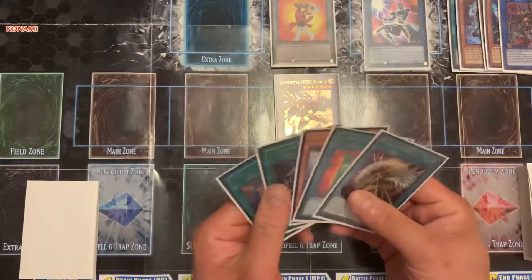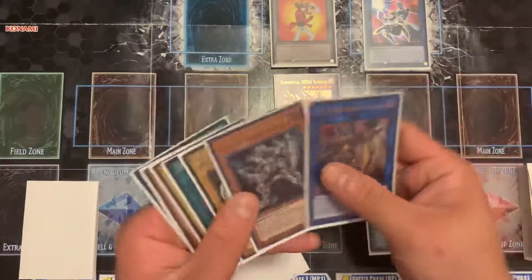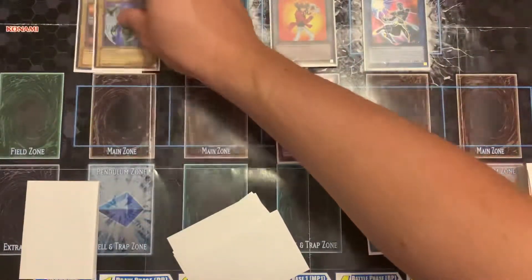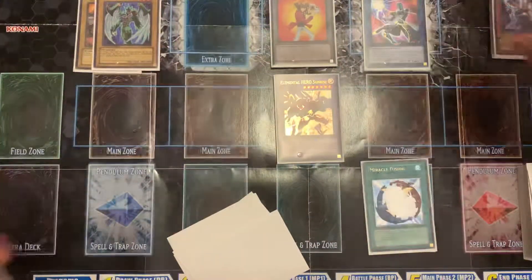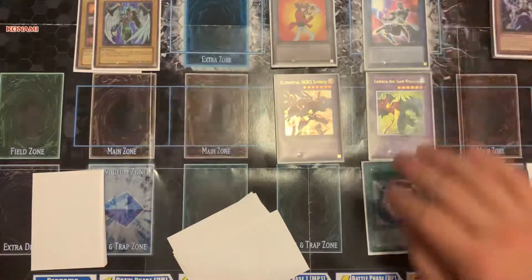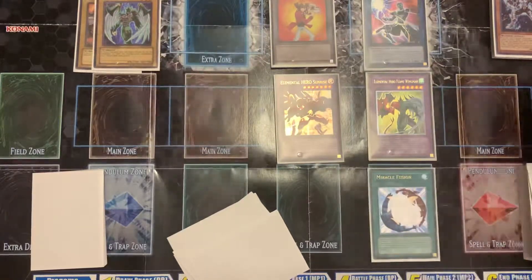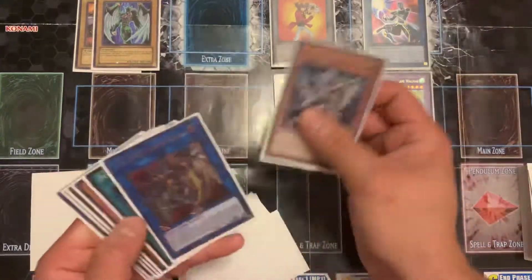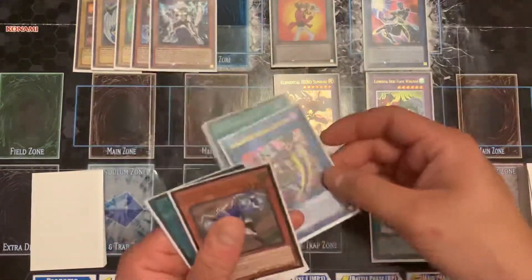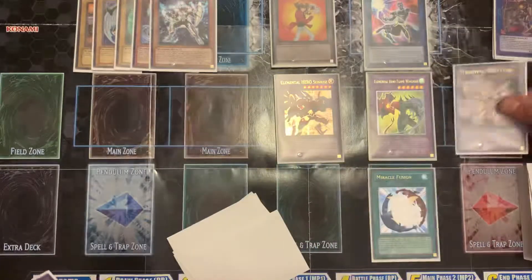Now I can continue comboing out. I'm going to activate Miracle Fusion, check my graveyard, go for Flame Wingman - remove those two from play, summon out Flame Wingman. Activate Wonder Driver's effect to set Miracle Fusion, then activate Miracle Fusion again, going for three Elemental Heroes - remove those from play and summon out Elemental Hero Core.